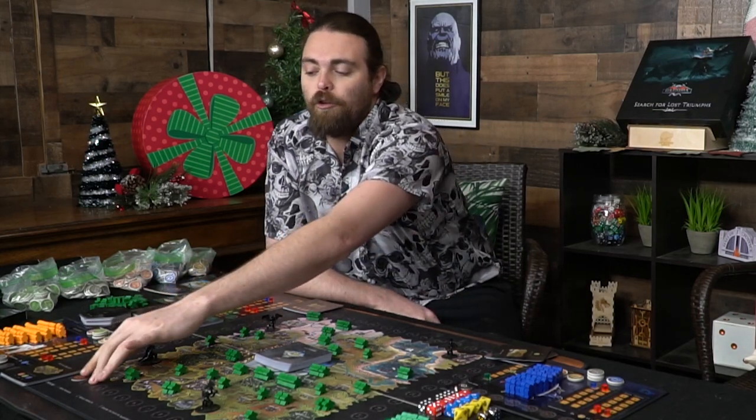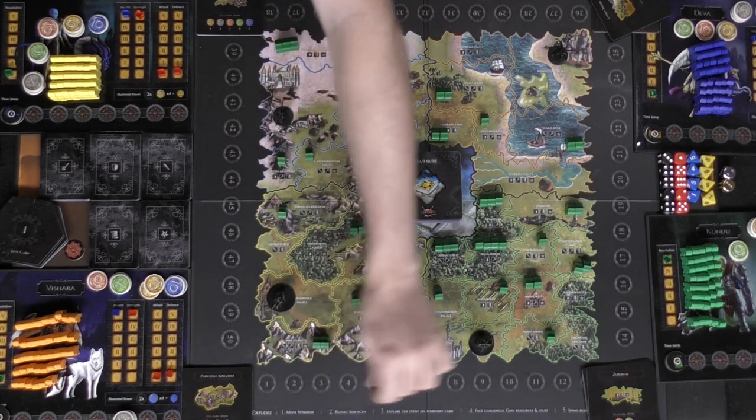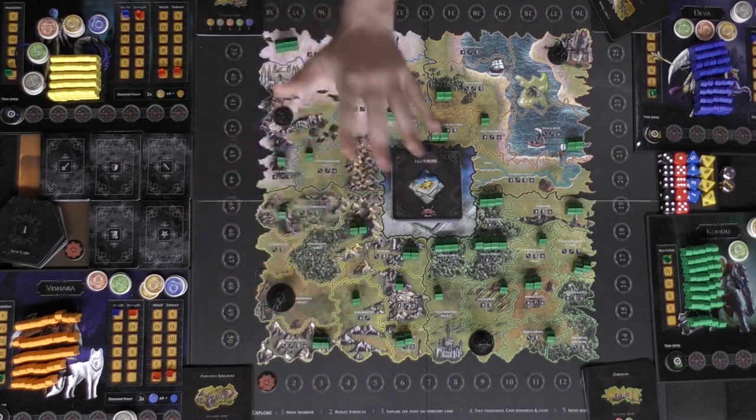Chakras are basically rounds — after everybody concludes their turn you'll move chakra one to two, then to three, and it keeps going all the way across the board, which changes a lot of things in the game based on what you're trying to gather.